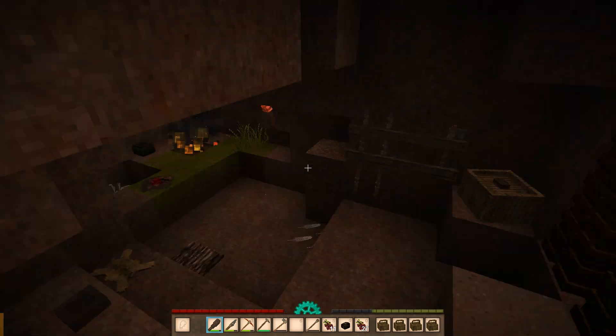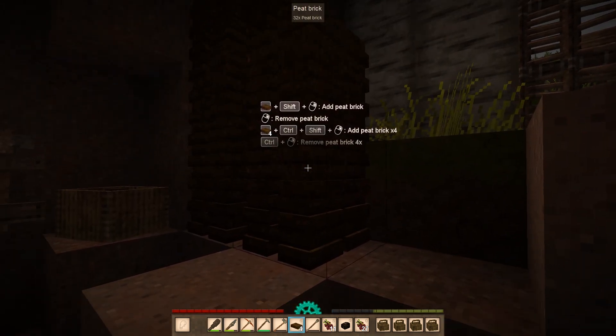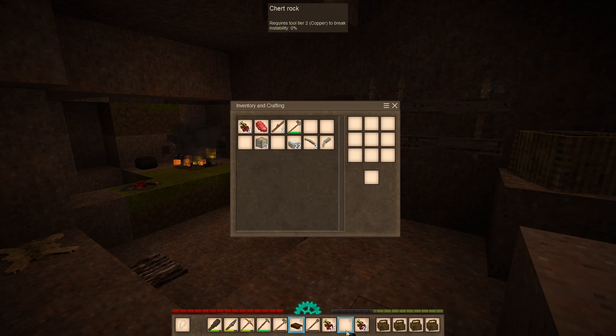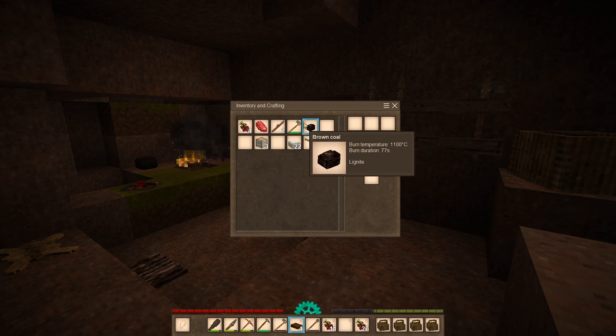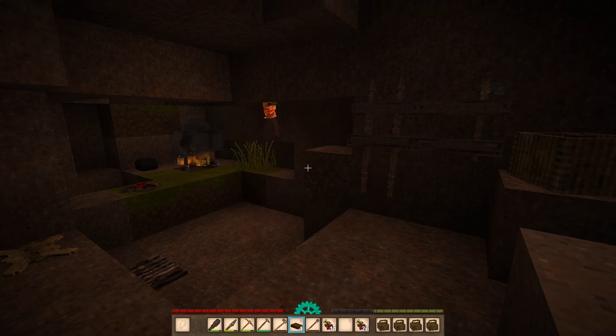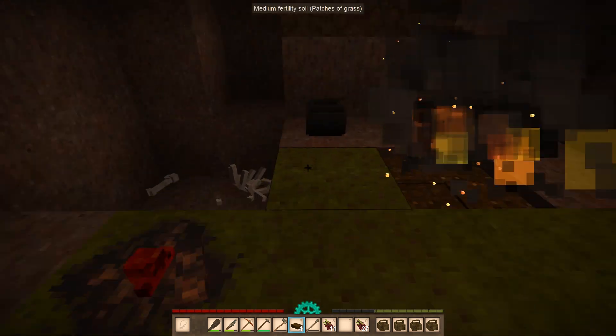Let's cook the red meat with the coal — oh, it's actually brown coal. Burn duration is 77 seconds! Wow, that's way better than everything else — that's three times the amount of peat, and lumber pretty much.